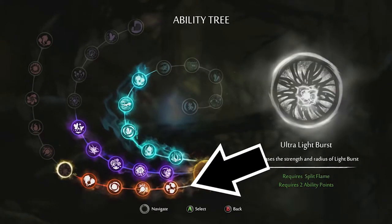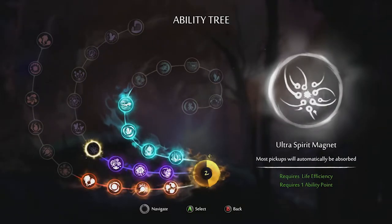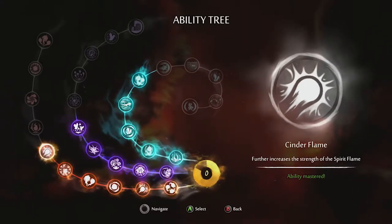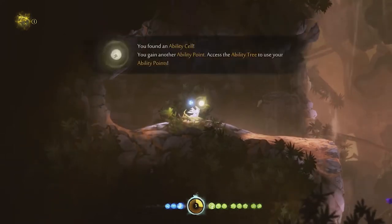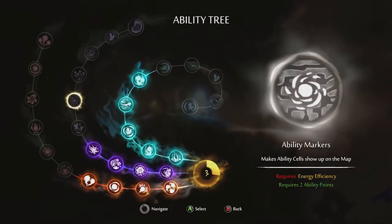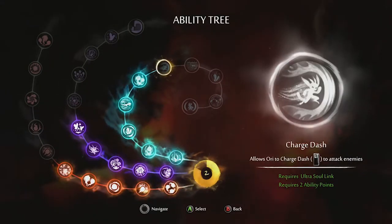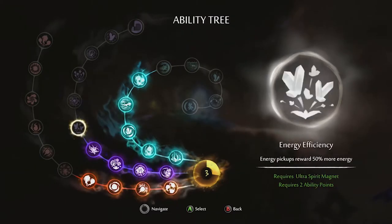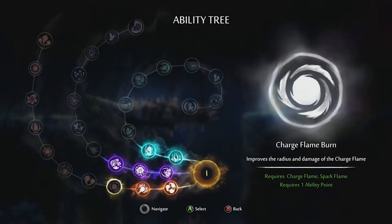This ability tree is accessed via soul links where players can spend ability points they've earned into three separate categories: utility, efficiency, and combat. Utility abilities aid in survival and defense, efficiency abilities are tailored for more convenient exploration, and combat abilities enhance Ori's offensive capabilities. This skill tree is great for tailoring the game to how you want to play. Each ability cell can be applied to one of the three categories, increasing in cost the more effective the ability. It adds a light RPG element that gives the game more replayability.